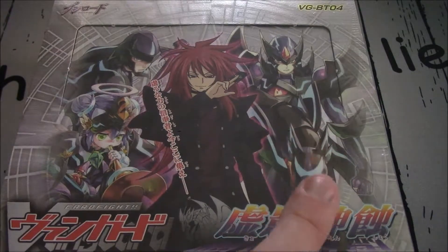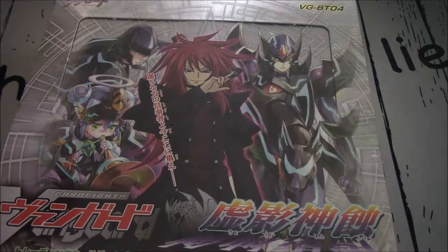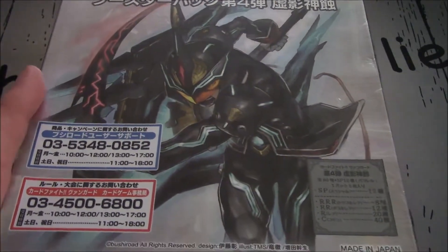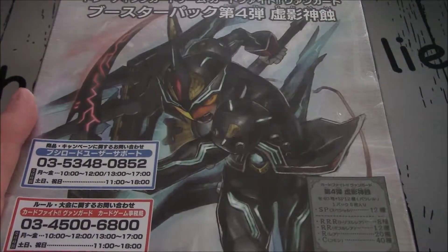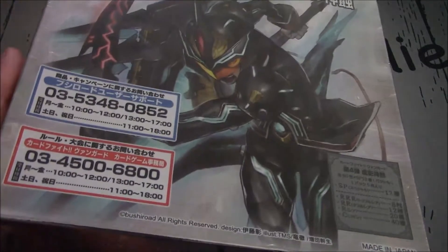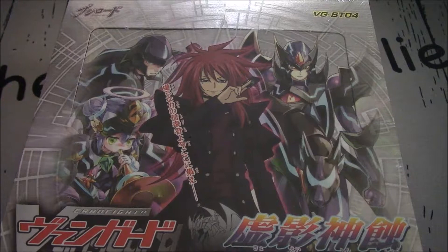On here we've got Blaster Dark, Blaster Javelin, Darkside Trumpeter. On the back is Masquerade — something — Nolady, Knights of Nolady. I know the Revenger version is Nolady Revenger Masquerade. It's a great box. Also came with Dimension Police, Kagero, Nova Grappler, Royal Paladin, and Mega Colony.